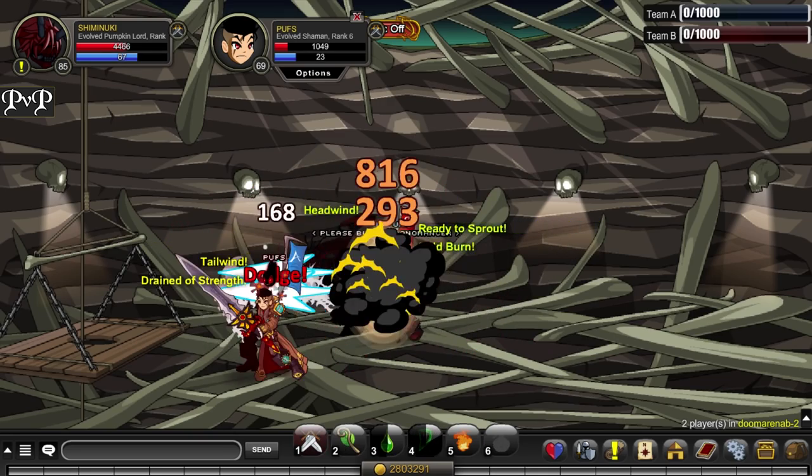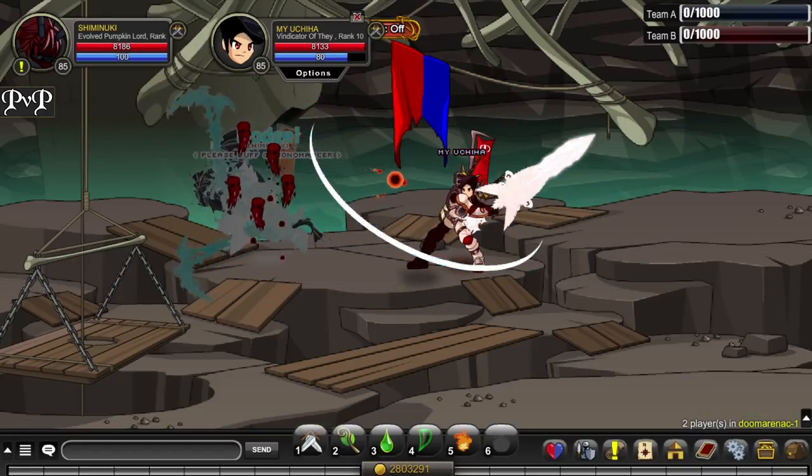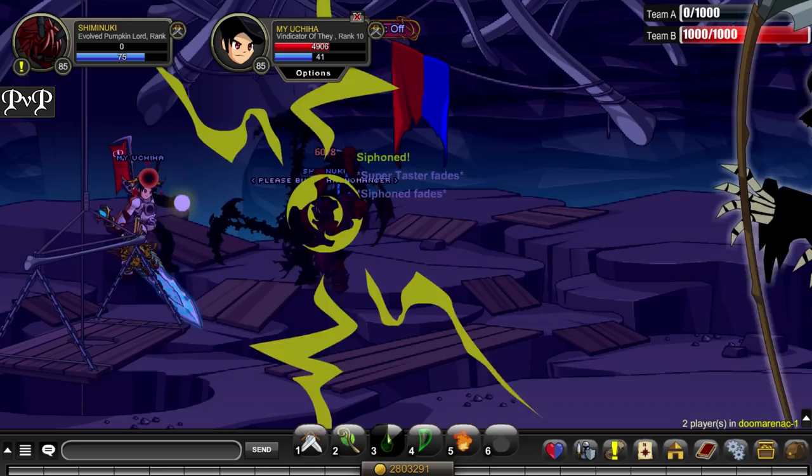In PvP it can do a lot of burst damage which allows fights to be over quickly, but it lacks defense so it too can be bursted down, especially if it gets stunned. Its primary damage skill also requires HP, so it can be outlasted by defensive classes.